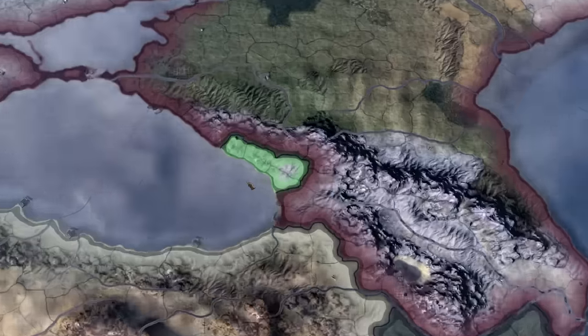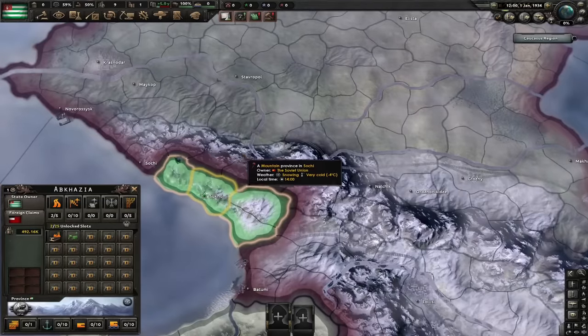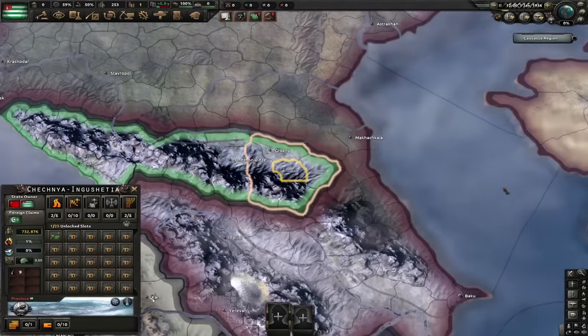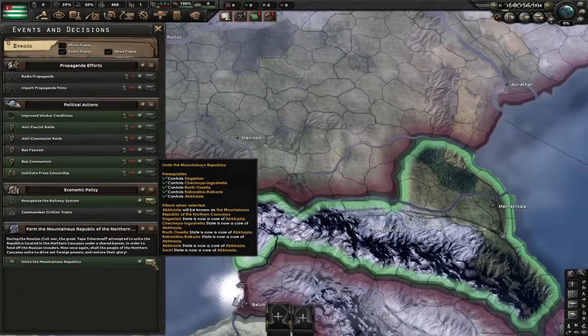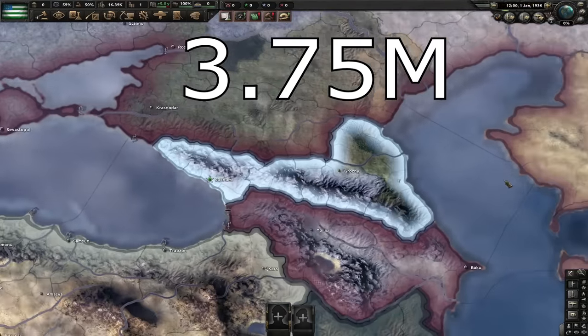We're starting strong today with Abkhazia. Abkhazia is a releasable country which starts by only controlling the state of Abkhazia, with roughly half a million core population. To get the maximum core population of Abkhazia, you have to conquer the states of Sochi, Kabardino-Balkaria, North Ossetia, Chechnya-Ingushetia, and Dagestan. This will let you do the Unite the Mountain Republics decision, which will change your cosmetic tag and give you cores on all of these states, increasing your core population to 3.75 million people.